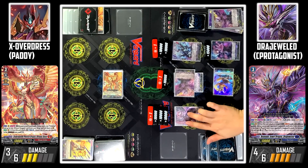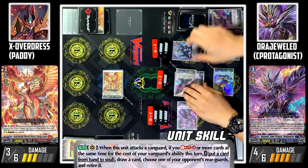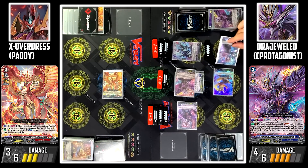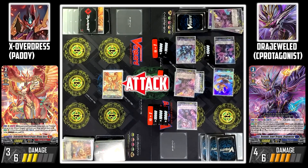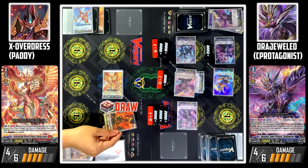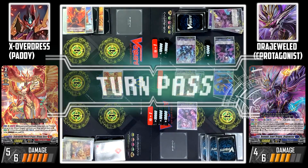Next, Wrister Gailer attacks your Vanguard. Wrister Gailer's skill — I'll soul charge Siree and draw 1 card. I'll guard with Draju. Boosted by Sewerler, Rock Agor attacks your Vanguard. I don't guard. Damage trigger check — first check: no trigger. Second check: Draw trigger! Power to Jeeva and draw 1. I don't guard. Turn pass.